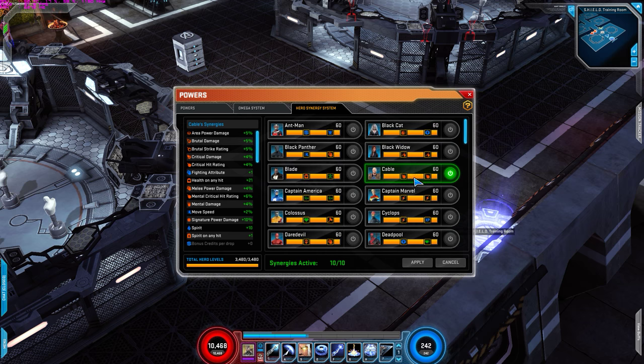For Hero Synergies: one for Cable for the critical hit rating, Doom for the extra damage to signature powers, Doctor Strange for the mental damage, Ghost Rider for the critical hit rating to mental powers, Hawkeye for the critical damage and move speed, Human Torch for the area, Nightcrawler for the melee, Rogue so you regenerate Spirit and Health on any hit, War Machine for the Spirit increase and plus 1 fighting, and last but not least Wolverine for the Brutal Damage Strike and Brutal Damage.